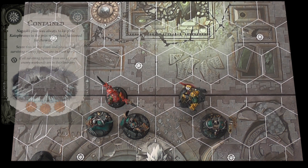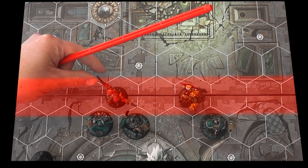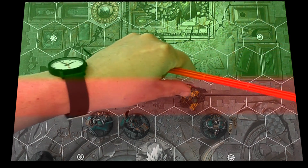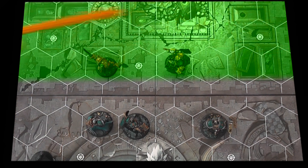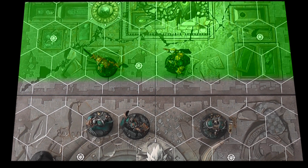If we look at contained, the text is: score this in the third activation phase if all surviving enemy fighters are in their territory. So in this case no man's land is no good, because it has to be in their territory. The Oryx would have to be here — in order to score contained, if I was the Stormcast player, I would have to have the Oryx there in their territory; no man's land would be no use.